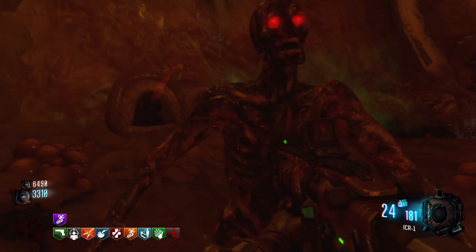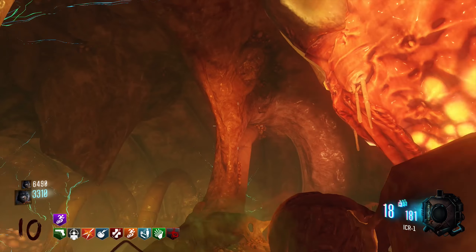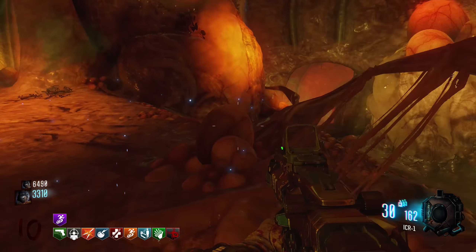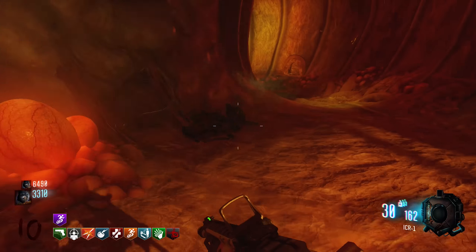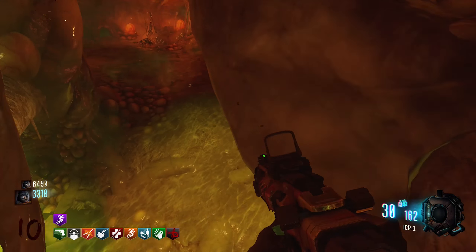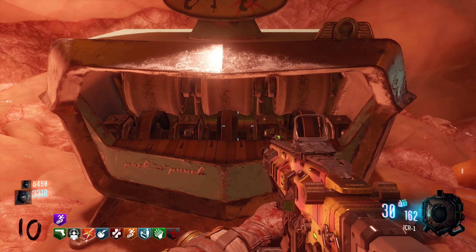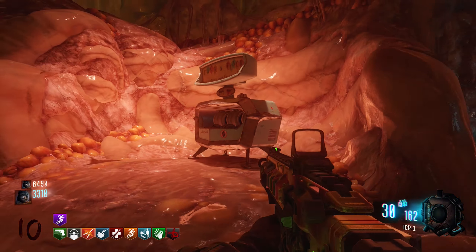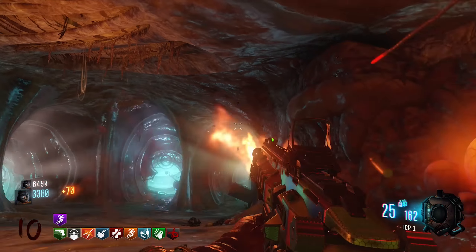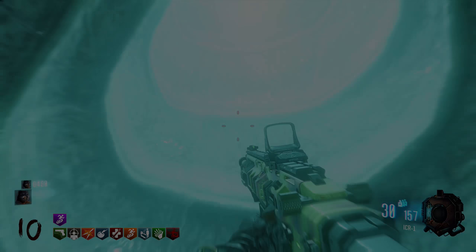If you just keep walking forward once you enter the apothicon, you'll see the Pack-a-Punch machine up in the air inside what looks like an intestine or something like that. You'll see there are three areas connecting this section to the sides of the apothicon. Shoot them with a couple of bullets to break and destroy them, and once you destroy all three, the Pack-a-Punch will drop to the floor and stay inside the apothicon from there on.